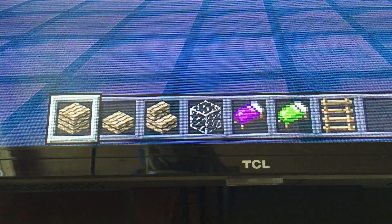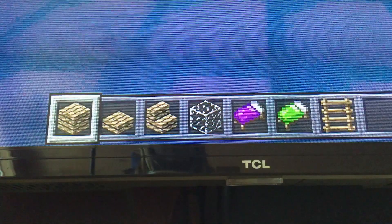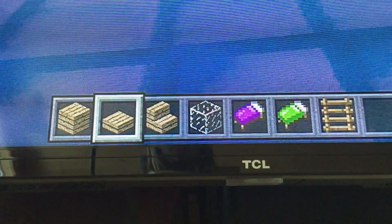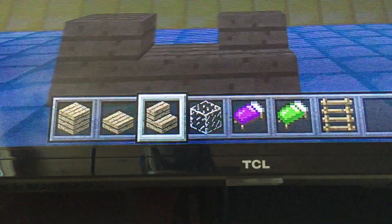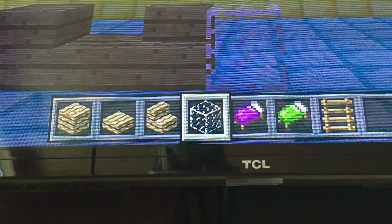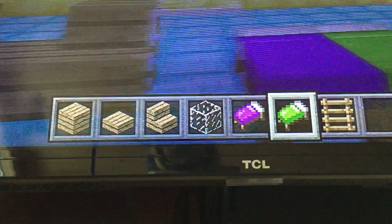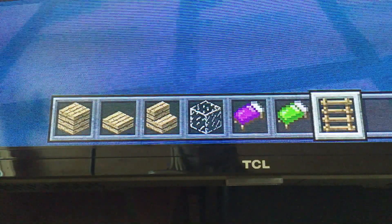The blocks you're going to need are some oak wood planks, some oak wood slab, and some oak wood stairs — so those three things. You're also going to need some glass, and then two beds of your choice. I did purple and green, but you can pick any colors that you want — they can be the same colors, whatever. And then you're going to need some ladder.